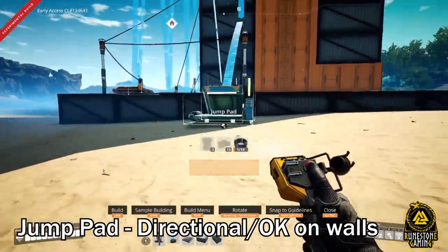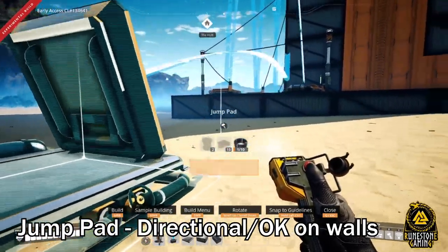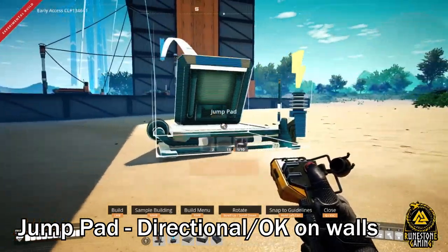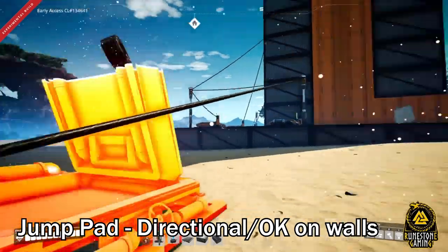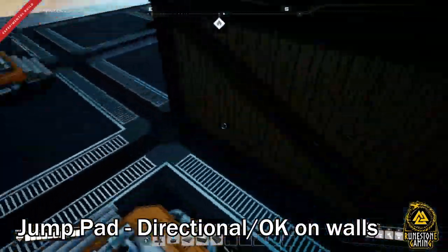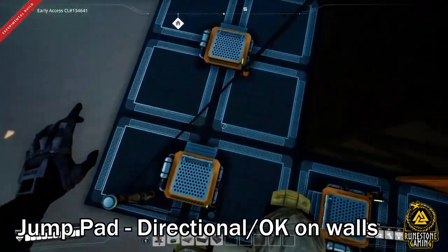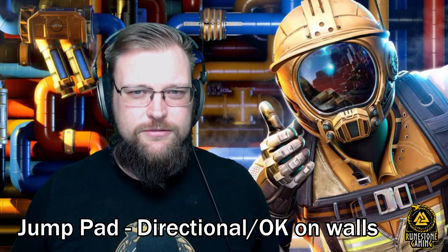Jump pads can now be angled — they couldn't be before, so they were pretty much impossible to use aside from guessing where you'd land. Now there's a reticle that shows you exactly where you're going to land. That said, they still take power and space, and I honestly have no idea how they're really supposed to be used aside from memes and parkour parks. I'll be sticking with my hyper tubes.